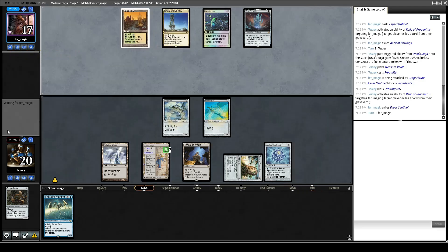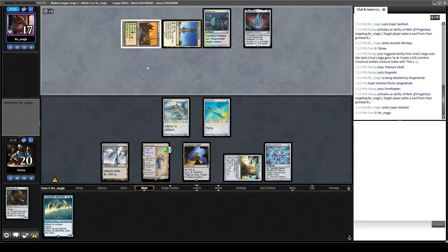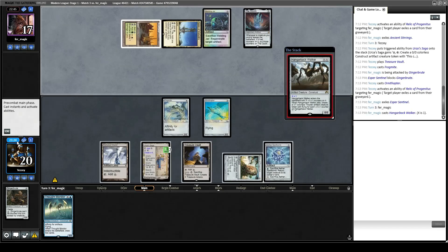Next turn we're going to make a Construct. We have the choice of either making a Construct and getting Shadowspear, making a Construct and getting Springleaf Drum to draw cards with Thought Monitor, or not making a Construct, getting Shadowspear and equipping it. I don't think there's a line where I don't make a Construct and then get a Drum for Thought Monitor — that doesn't make much sense.